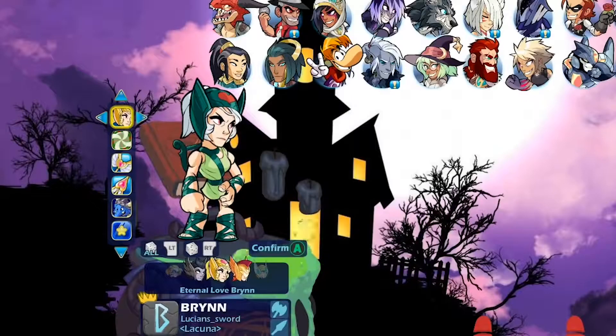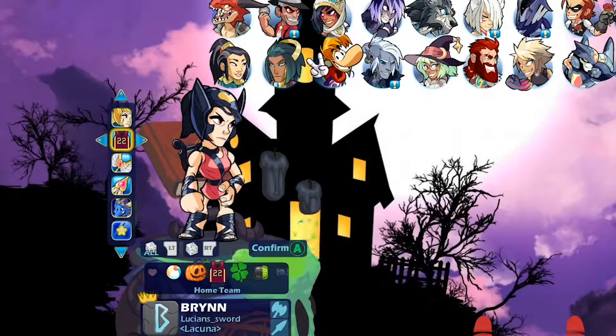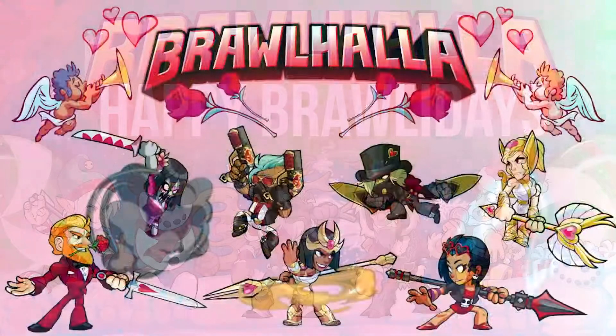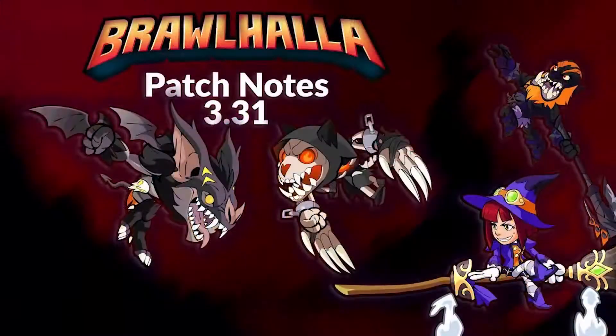Another honorable mention are the seasonal skins, colors, and items. These include all the skins and items available during special holiday events that occur every year. The holiday events include Winter Holiday, Valhallantines, Luck of the Brawl, Heat Wave, Back to School, and Brawlhalloween.